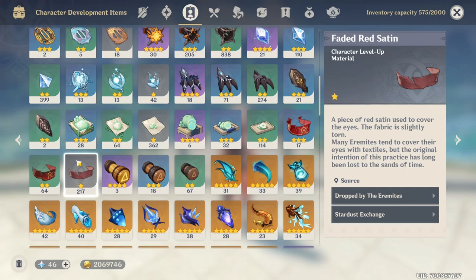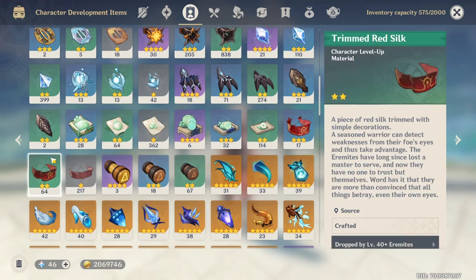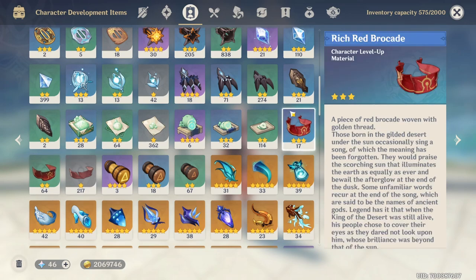Hey guys, what's up? I'm Boyka and I'm going to show you how and where to farm the faded red satin, trimmed red silk, and rich red brocade materials.